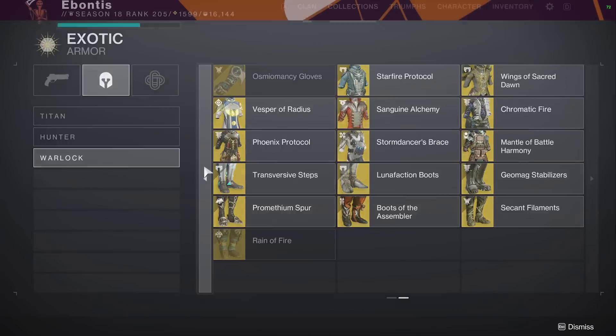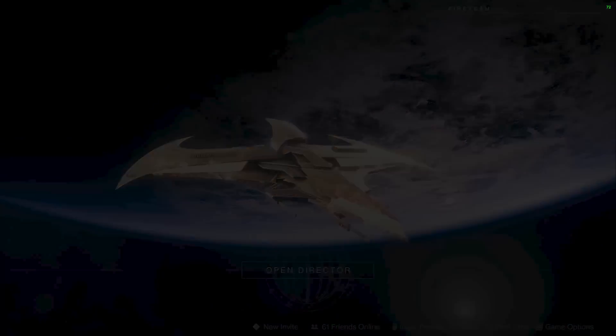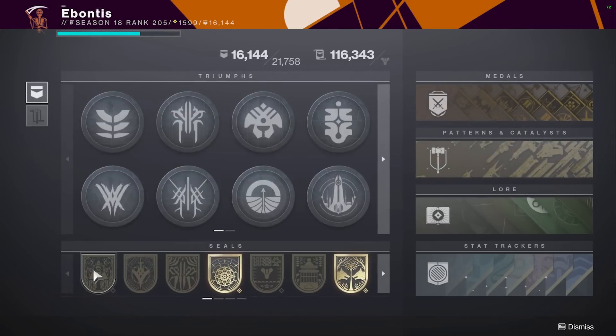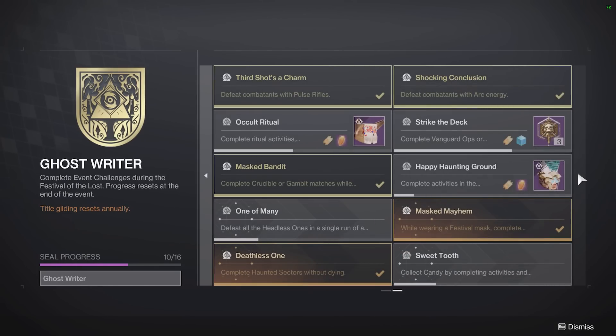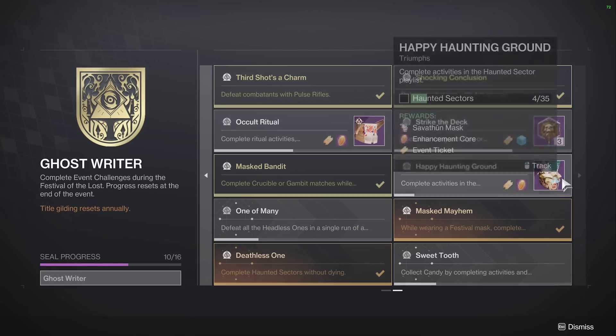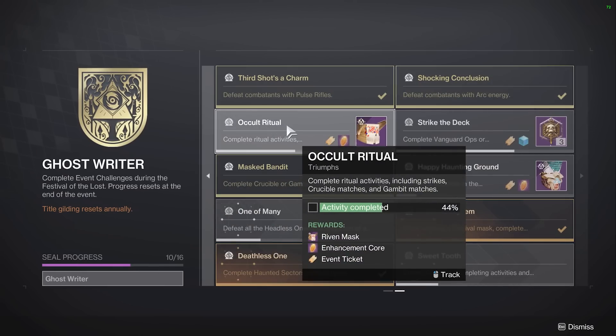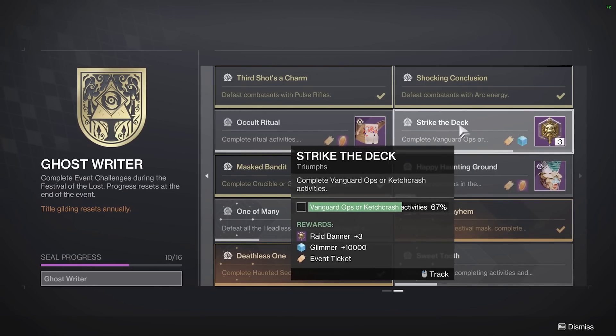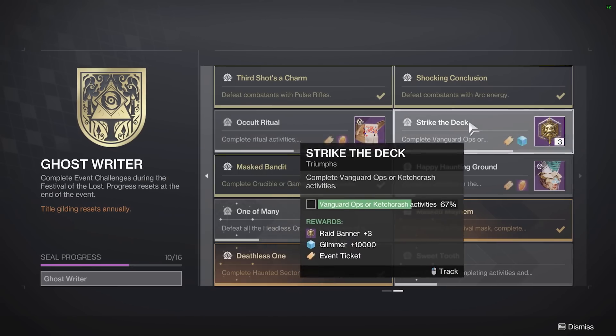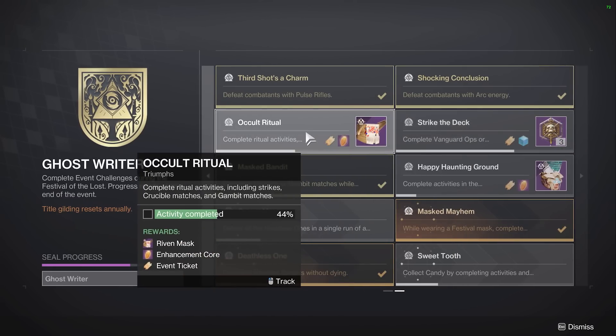Those are the exotics I recommend to make this as relatively easy as possible. Keep in mind some of them are helmets, so try to do something that's not a helmet — like Insurmountable Skullfort, if you want to go knock out arc kills, you won't be getting candy but you can get the kills. For Ritual Activities, remember: Strikes, Crucible Matches, and Gambit. Make sure you're doing Strikes as opposed to Ketchcrash, because Ketchcrash doesn't count for this one, but Strikes will — so make it work double duty.